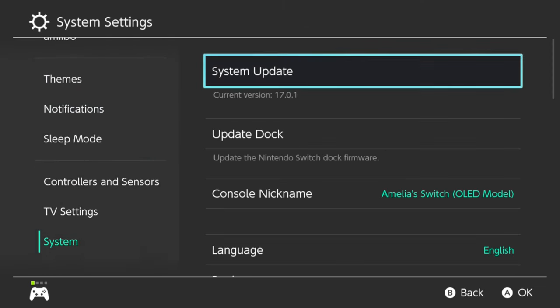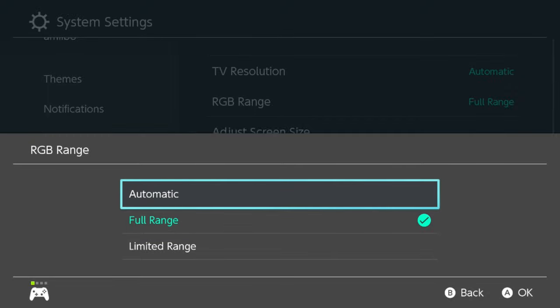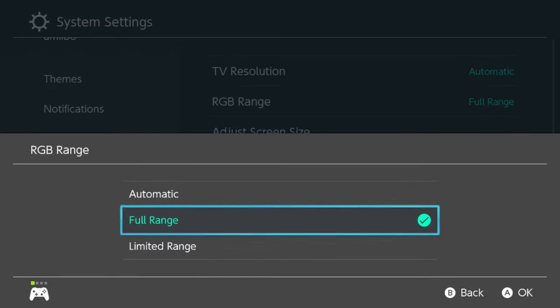Up next is the Switch. I should have covered this first, but that's alright. The Switch is an interesting device — most people will say to set it to Auto and let it automatically pick the right value. That is bullshit in this case. The Switch natively outputs full range, so set it to full range if you can.